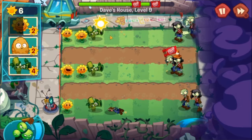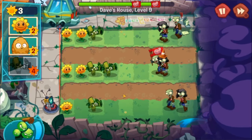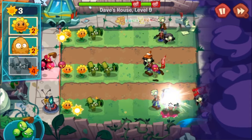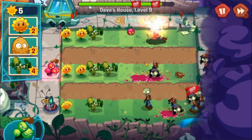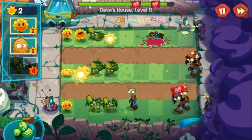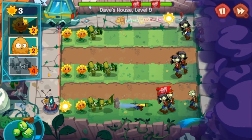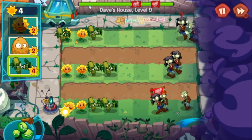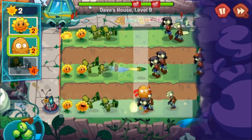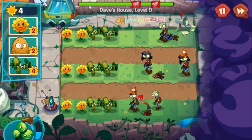Has Bamboo Shoot always shot this slowly? I really don't remember. We're about to find out if it has explosive damage or is just single target — I think it's just single target. We also have Grapes of Wrath. I'll just keep my cursor on the walnut for a little bit just in case something happens.